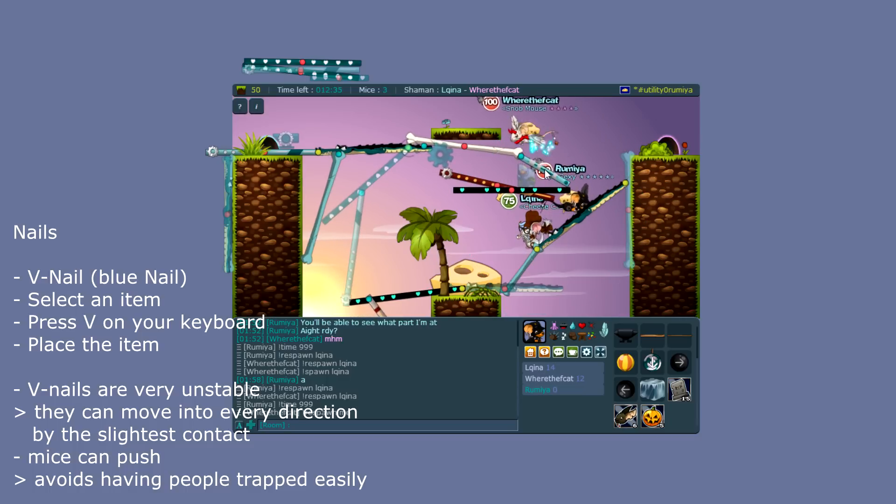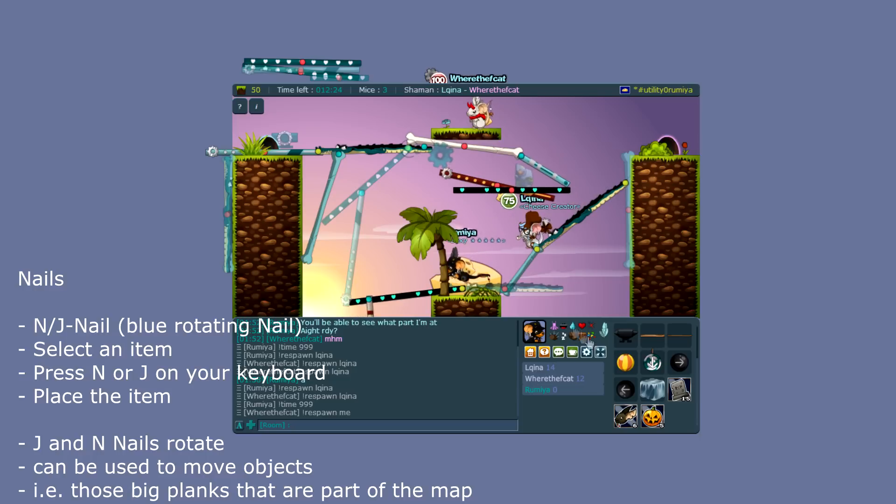As you can see it's pretty unstable, but if mice get caught under a spot, they can just move the plank by running against it. You have two more nails, found on the N and J keys — they are rotating nails: one is clockwise, the other counterclockwise.